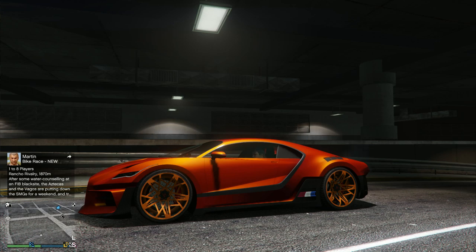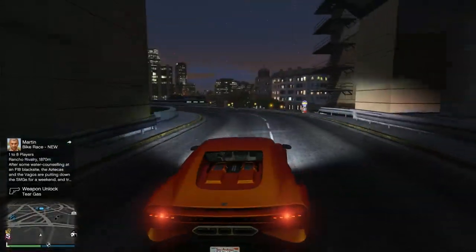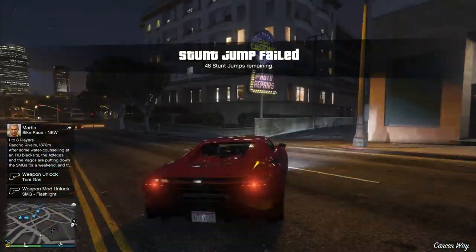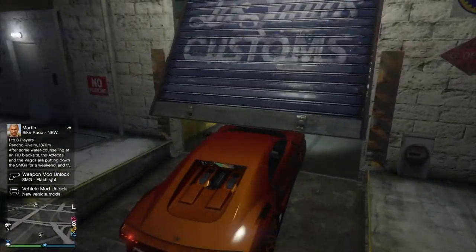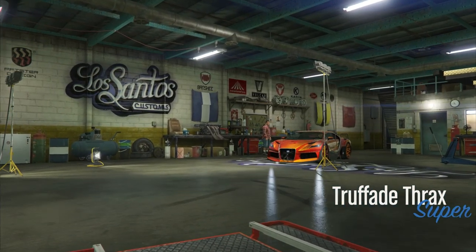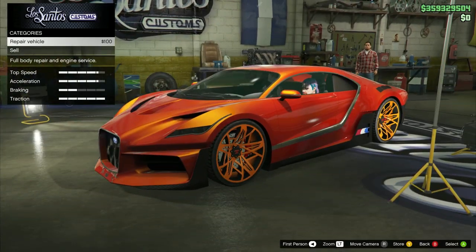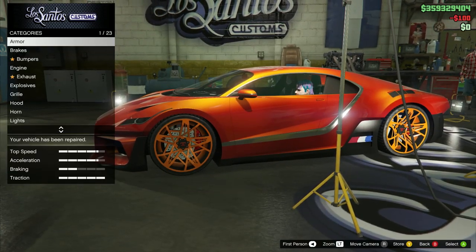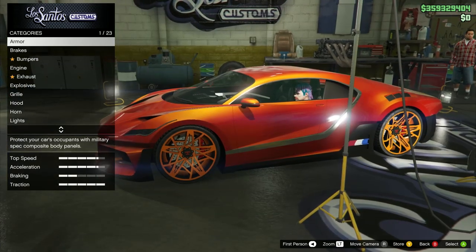Now the other final thing I want to show you guys is how to get a matte paint job either with a livery, or how to get pearlescent on a matte paint job. Some old school players probably already know this, but there are a lot of new players who don't know this really awesome trick for making your cars look a lot better. This one also has to be done at the LSCs around the map - it can't be done in any of the purchased ones.